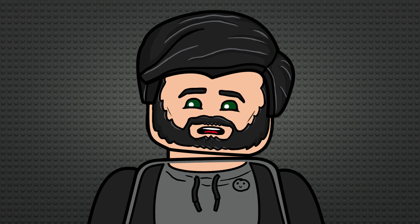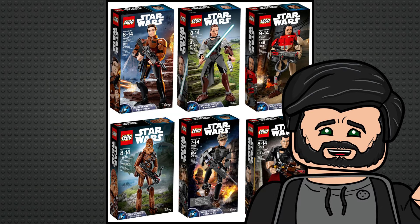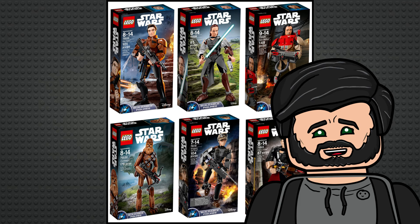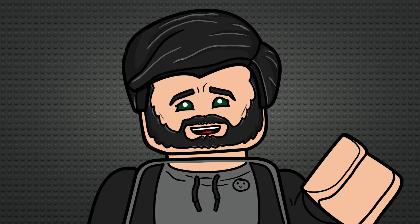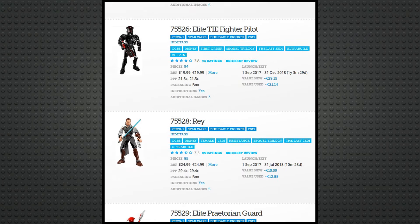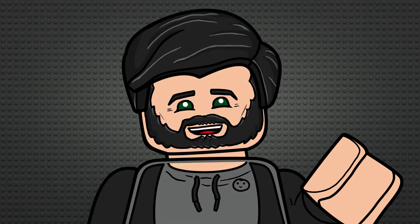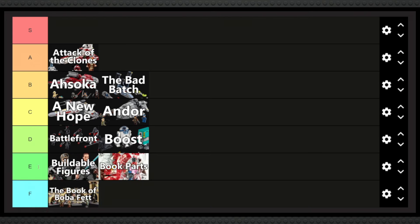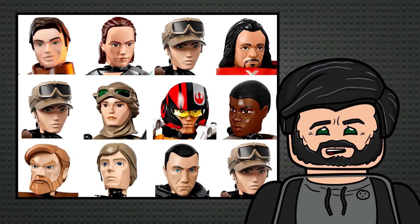The Buildable Figures are next, and I'm trying my best to be fair. I never liked them — I felt kind of angry at their existence for their entire lifespan because they just took up so much shelf space. But I do have to admit some of them displayed really well and offered a pretty wide variety of characters across loads of movies and trilogies. I'm still going to put it at E tier though — I just really don't vibe with them, especially the characters with human faces.